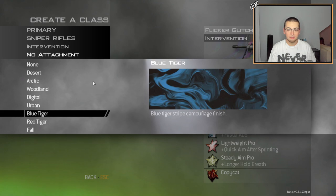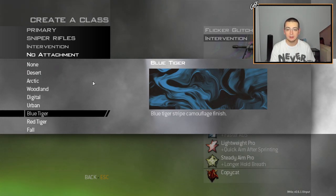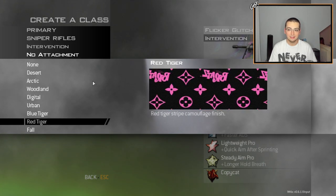Moving on to the replacement for Blue Tiger — it actually matches the name for once and it's blue, but it's not tiger. It's actually like blue waves of smoke on a gun. I think it's smoke actually, I'm not exactly sure what it's supposed to be, but what I do know is on the gun, especially like the intervention or whatever gun you use it on, it looks really dope in game. Moving on to Red Tiger — this one is not a tiger pattern.